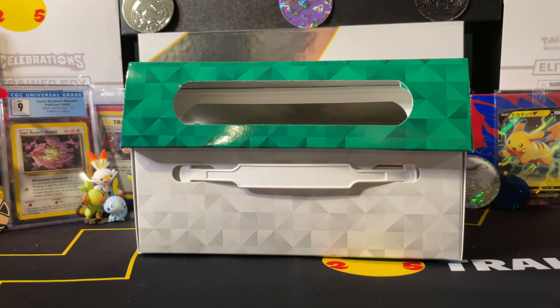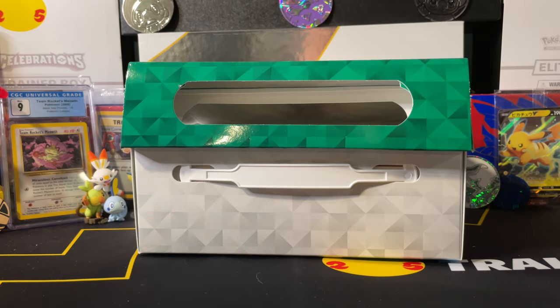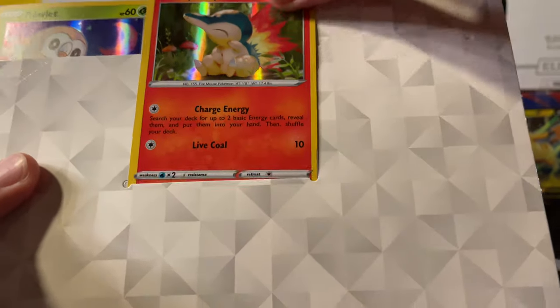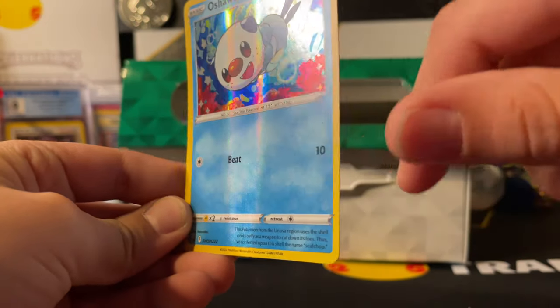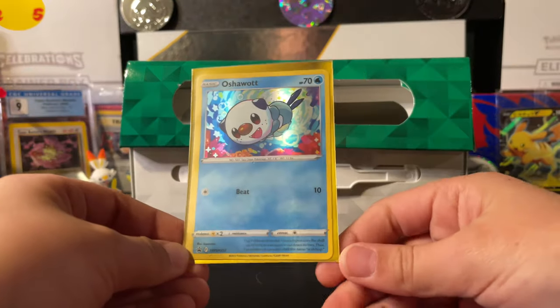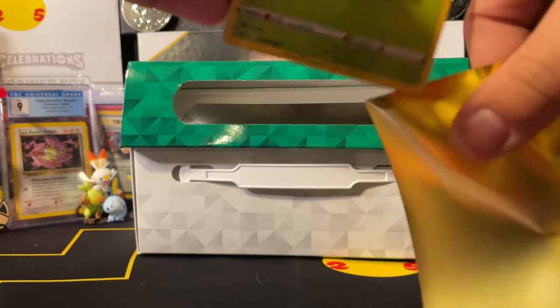Let's get sleeves. Just making sure none of these... Wait — I thought I saw an error real quick. Let's get these gold sleeves for this collection box. We got an error box. Look — the whole thing is foil. We got a holofoil bleed. These ones aren't like that, but this one is. I was right — there is an error box.